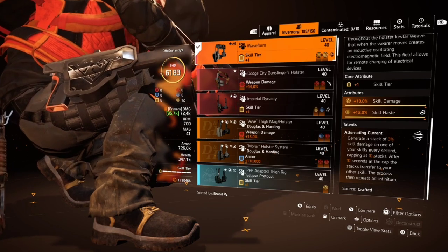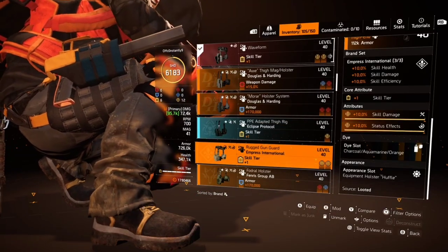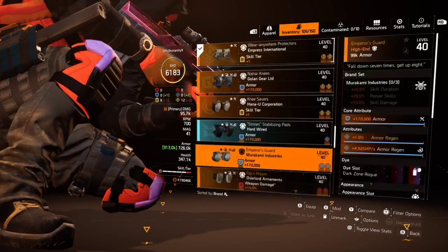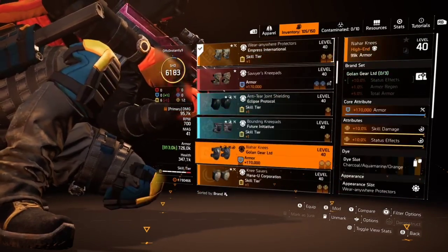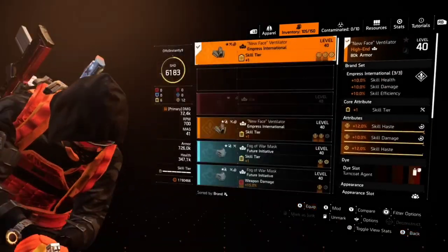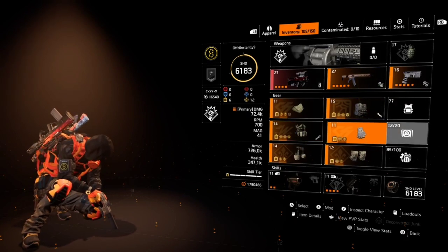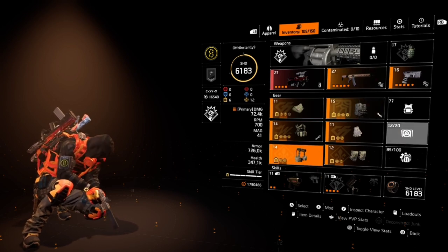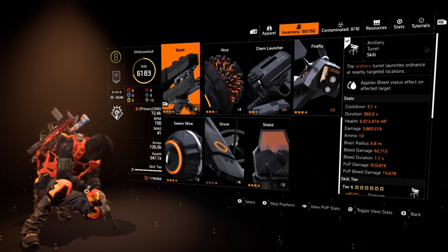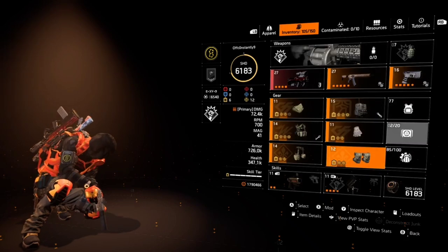I still have to show you how to get the high numbers while using this. We can also throw on a piece of Empress and do two-piece Empress with two-piece Group O, but it still will not be more damage — I'll show you that. So throwing on the gloves and the mask... we have two-piece Empress for skill damage plus the 15 from Group O, but we lost the Wyvern or Waveform holster. Now we're sitting at 3,883 — that's about where my mortar was before. When the Waveform maxes out we're at 41 beforehand.